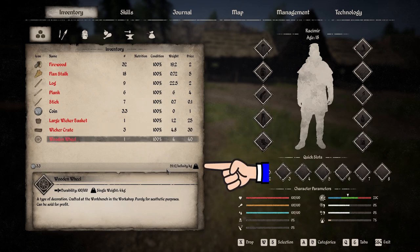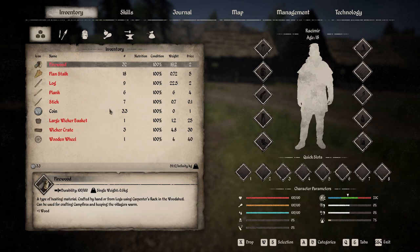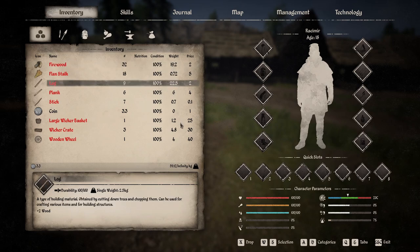You can see it's taking up 59.12 kilograms total. If you're starting out in the game and considering stealing any of these items, I believe you start out with 35 kilograms of weight until you start adding pouches and backpacks. So that will let you know how much weight you can carry. This is a lot of heavy stuff — your firewood and logs are 19 and 22 kilograms right there.